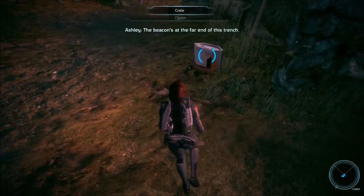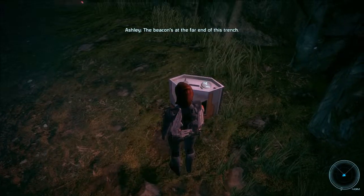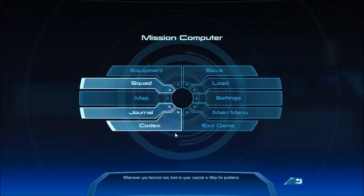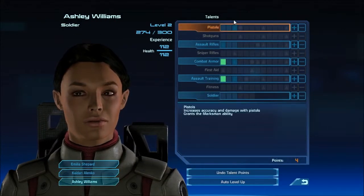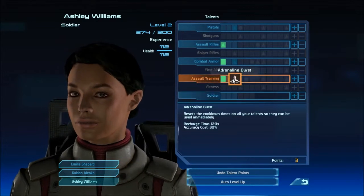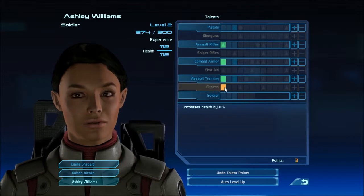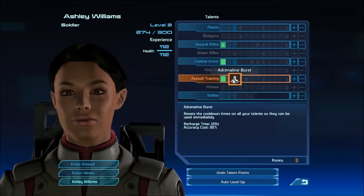We've got another teammate, Ashley. I know where it is, Ashley. There's always the Scorpion 1 armor in here, which is quite nice actually. You need to level up Ashley first. She has four points to put in. Assault Rifles — putting them into assault training is always nice, because fitness is good. You get immunity from fitness, and that's a pretty useful skill.